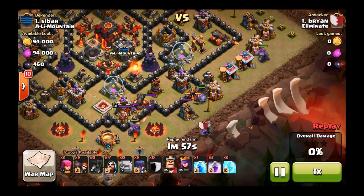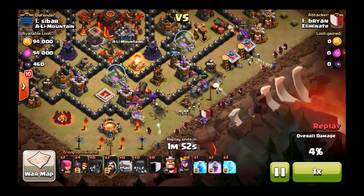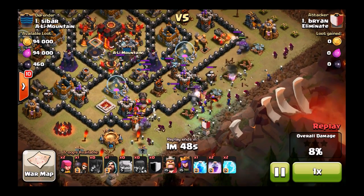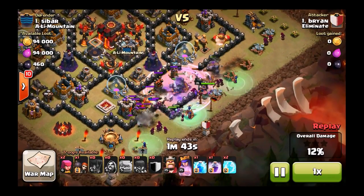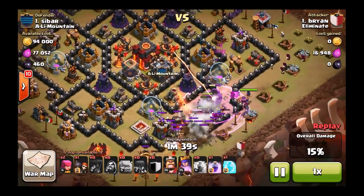So I put down my 4 golems — you got the one in the clan castle too — put the witches down, and then my wizards and wall breakers. I was a little bit worried he had a big bomb right where that air defense was, so I didn't try to just let my wizards go all in that same spot. He didn't. Fortunately, he only had a spring trap, so all my troops are going towards the center here.